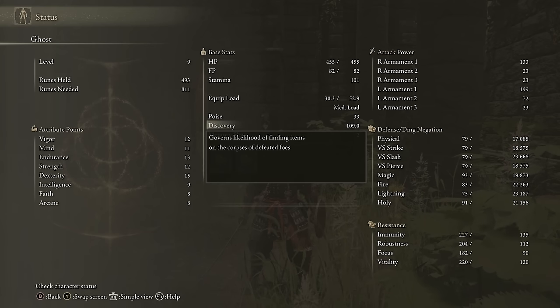Discovery is a multiplier applied to the base drop chance of any item in the game. It's shown as 100 times higher than what actually gets used in the calculations, so if I have 109 discovery, the base drop chance won't actually be 109 times higher — it'll just be multiplied by 1.09, a 9% increased chance for an item to drop. This is affected by your arcane level.